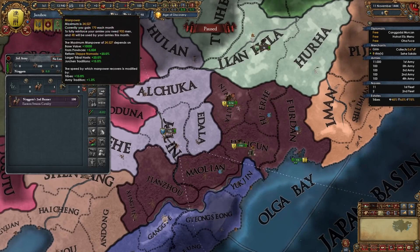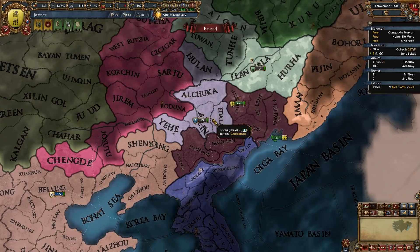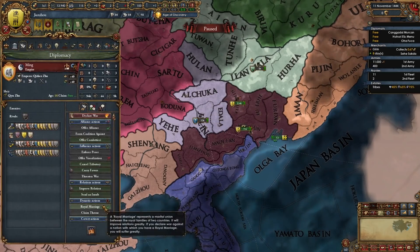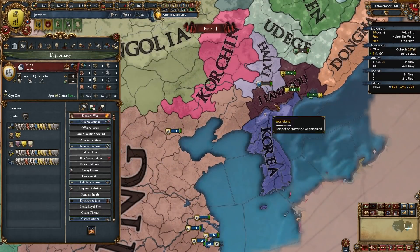Reinforcing of course doesn't use manpower. Next we're gonna give our ruler military command, get our forces together and get ready for our first war. We're not gonna be hiring any advisors because we are pretty poor at the start. We're also gonna royal marry Ming and once that diplomat is back we're also gonna improve relations with them at all times.